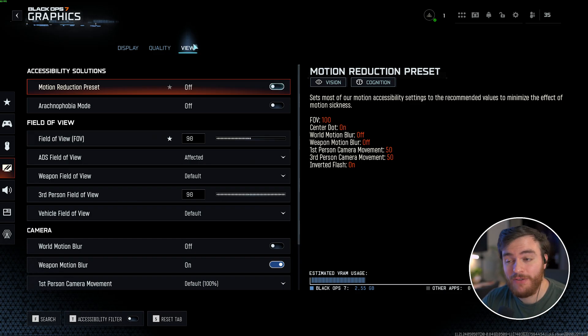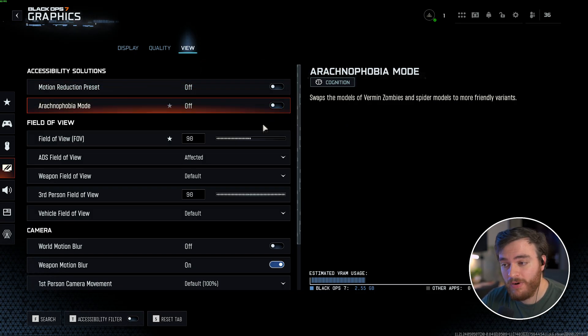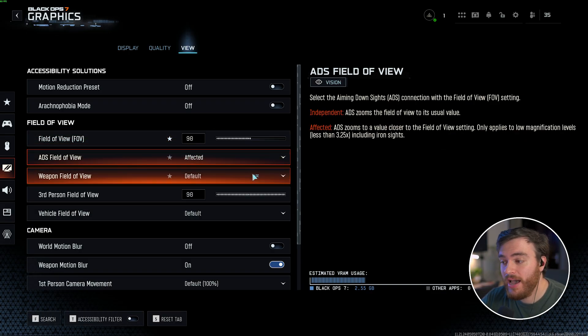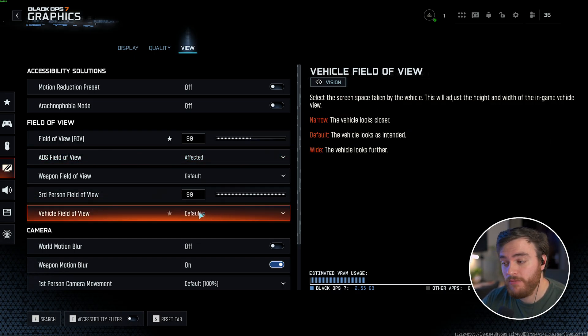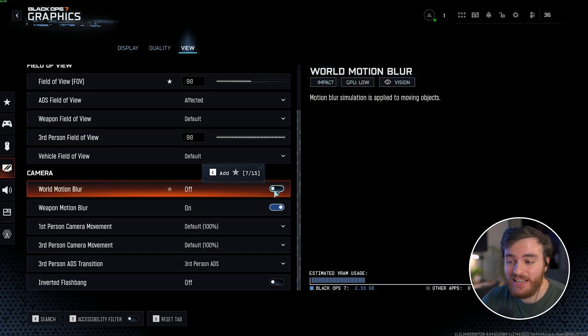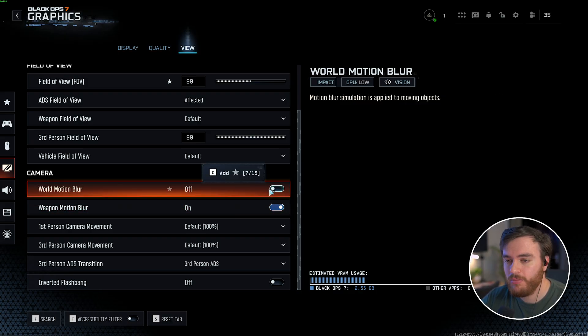Skipping over the Quality tab and moving to the View tab. Motion Reduction Preset — turn this on if you'd like to use the presets to help minimize motion sickness; personally I'll leave this off. Arachnophobia Mode is your preference. Field of View technically affects performance but set it to whatever you like. ADS Field of View, Weapon Field of View, Third Person Field of View, Vehicle Field of View — same thing, whatever you prefer. Down to Camera, World Motion Blur should always be turned off so you can more easily snap onto people. Weapon Motion Blur is personal preference — on or off is fine, just make sure World Motion Blur stays off.